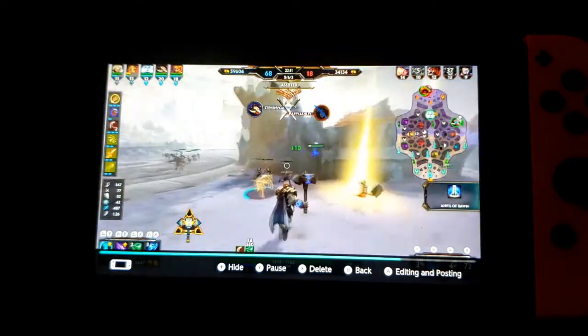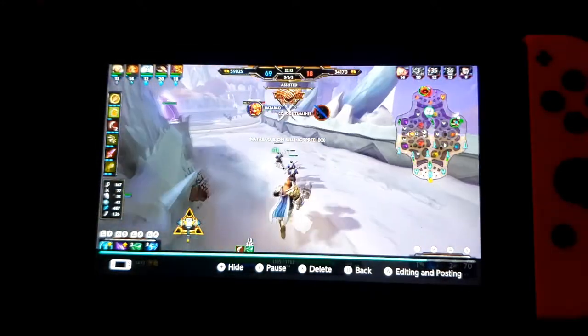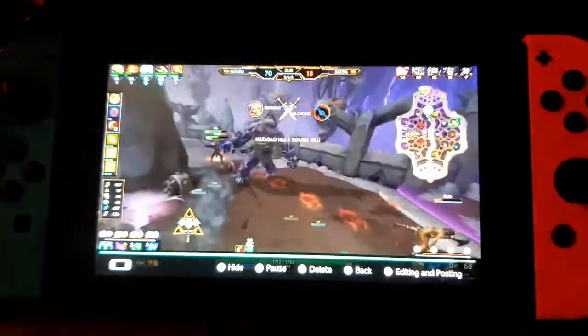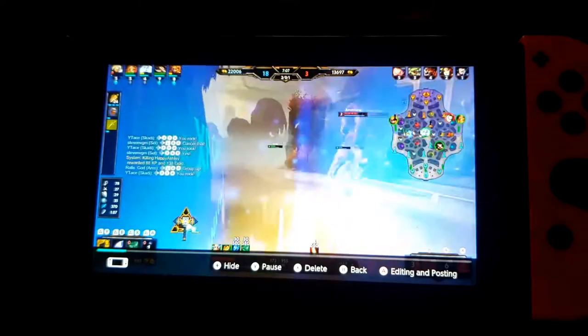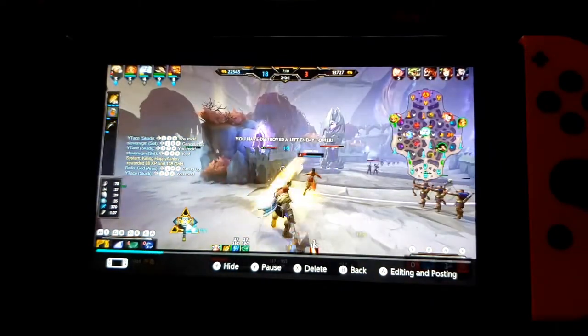The main goal in most games of Smite is to get to the end of a lane and destroy the enemy titan before they destroy yours. There is both a ranked mode and an unranked mode for most game modes in this game. Smite has multiple game modes. The main game mode is Conquest, which is set up like most MOBAs, with three lanes and a jungle.